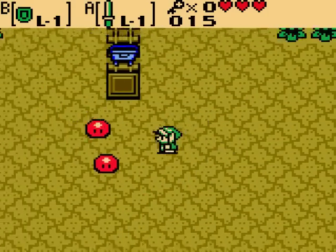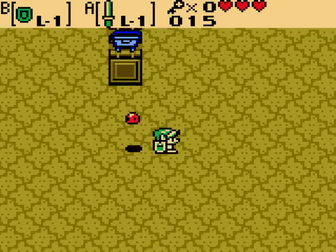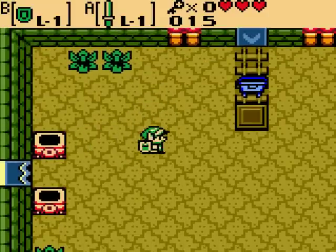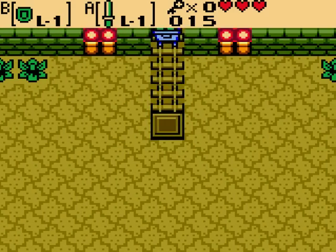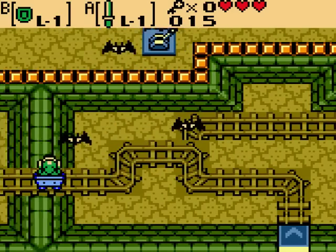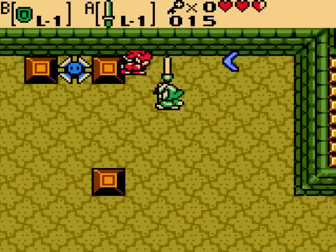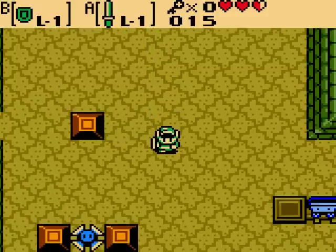Definitely a lot of throwbacks to the Zeldas of old in this game, so I will do my best to point those out and try to look them up beforehand. Up here we have one of the new features in the Oracle series — these nice minecarts. Link is invincible while he's in them and will kill everything he runs into. You can also slash your sword while you're in it. I think they're a pretty neat addition to the game. I'm partial to the minecarts, I don't really know why.